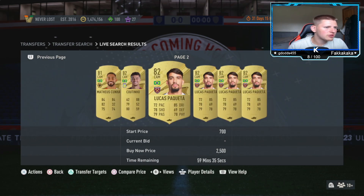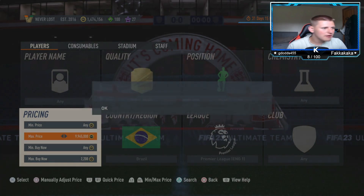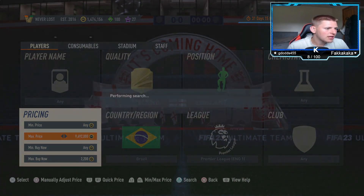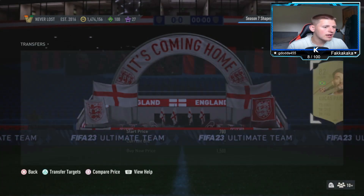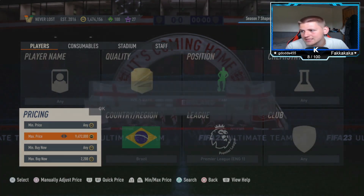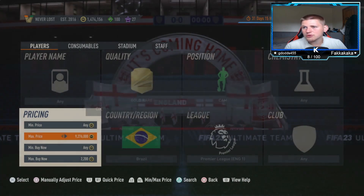The two players you want to snipe are Lucas Paquetá and Coutinho. Be aware that Coutinho can pop up for around 2.2k — if he does, try not to pick him up. Going down 300 coins from the market price, you lose about 125 coins per card on tax. Whoever just picked that up made a thousand coins profit — it's easy money.